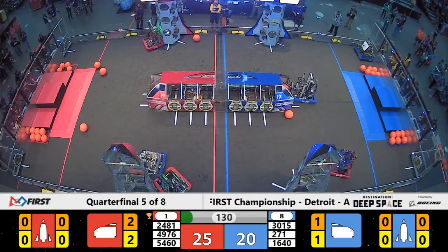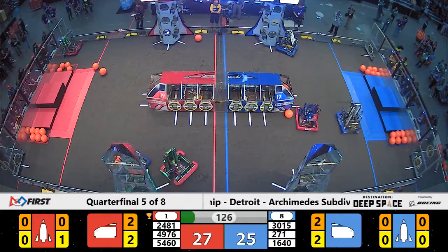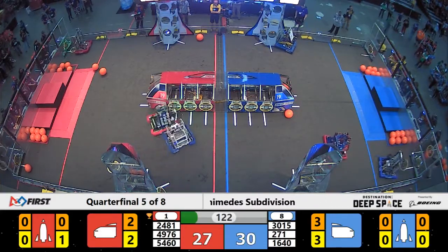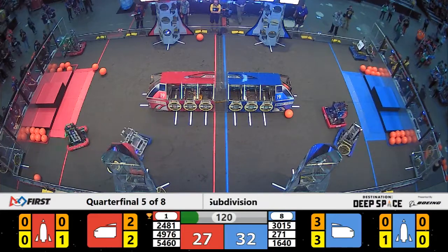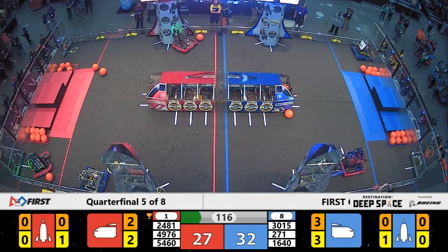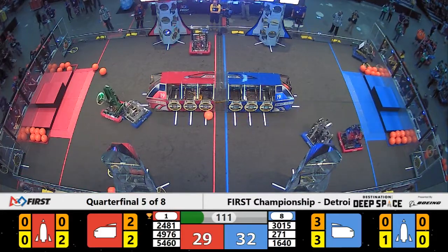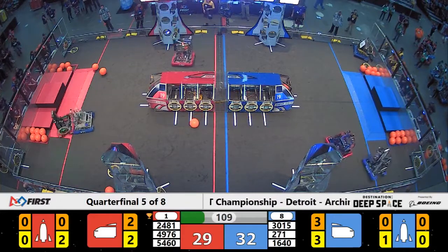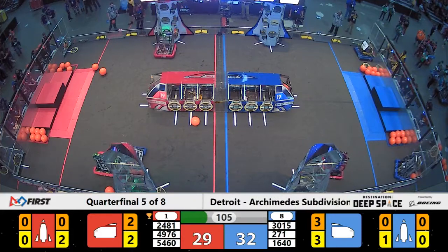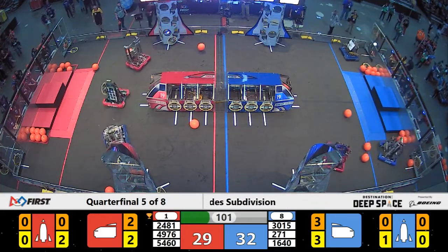Red takes the advantage, but not by much — 25-20 coming into the teleoperated period. Already, defense on the near side of the field from both sides. 54-60, the strike zone machine, getting some interference from Bayshore 271, doing what they've been doing all weekend long: playing this lights-out defense, trying to keep this green machine from Michigan from getting the hatch panel on the rocket. So far, successful from the Mechanical Marauders.